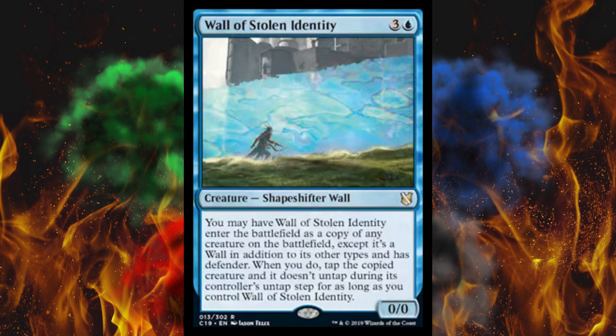Next up Wall of Stolen Identity. It's a 0/0 for 4 — amazing artwork — and you may have Wall of Stolen Identity enter the battlefield as a copy of any creature on the battlefield, except it's a wall in addition to its other types and has defender. When you do that, tap the copied creature and it doesn't untap during its controller's untap step for as long as you control Wall of Stolen Identity. So they didn't borrow that identity — they stole it. This is like two small steps away from just casting Last Word and stealing their best creature. I love it.